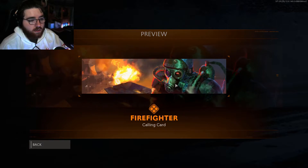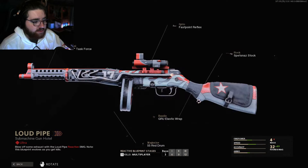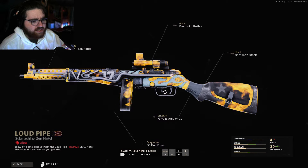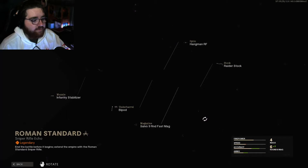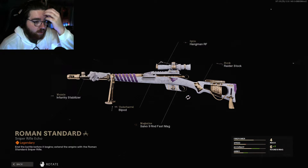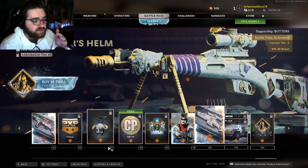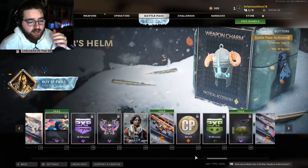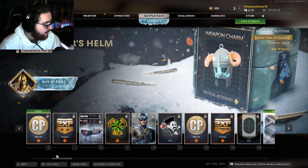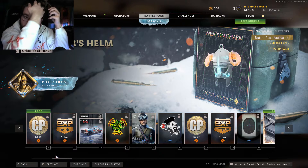There's also a sick calling card and a reactive PPSH skin — that one is sick. And there's the same style for the new sniper too. This whole pass is sick. I'm excited to start unlocking it; I definitely think I'll get to a very high tier, hopefully tier 100, but we'll see.